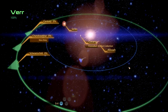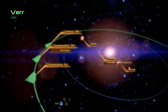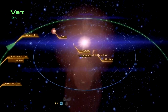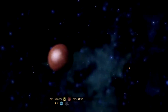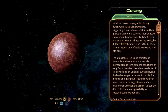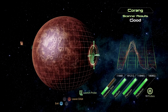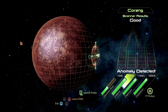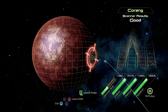As you can see, we have already mined the planets here in this system, starting with Sarau and Alusa, and then we're landing here on Korang. I did do some scanning, trying to avoid the anomaly.